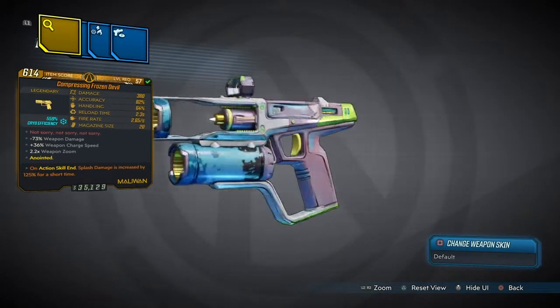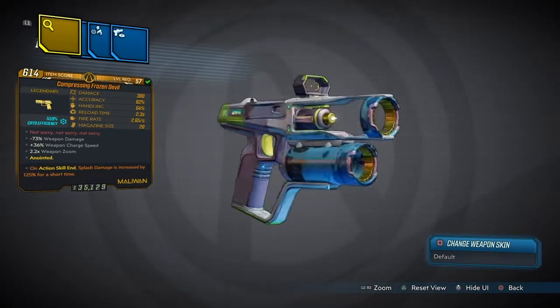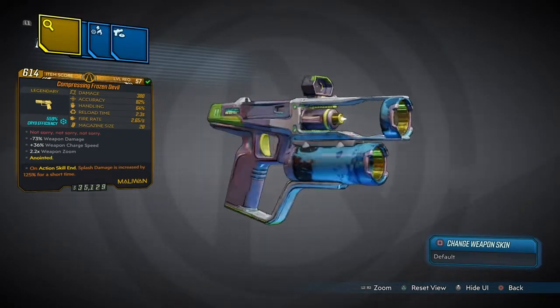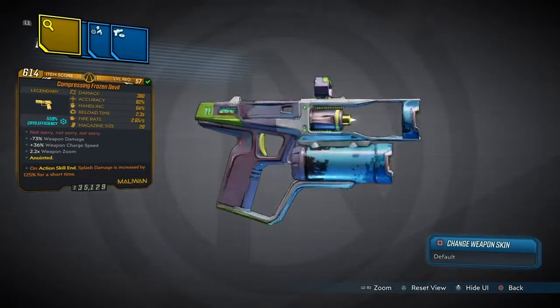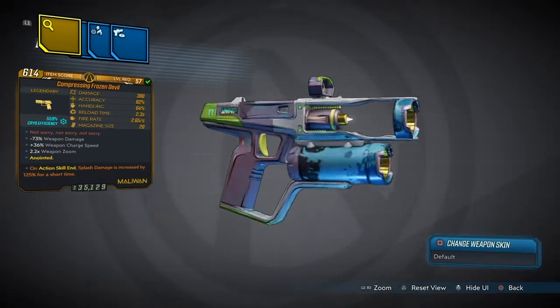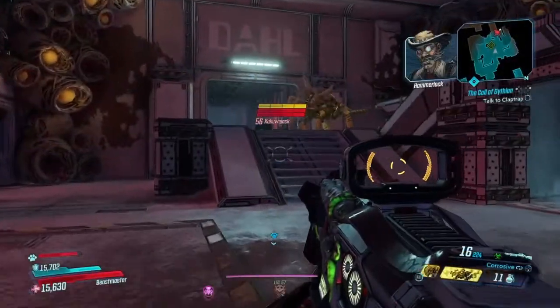So let's have a look at it. It comes with 380 on the damage, 82% accuracy, 64% handling, 2.3 on the reload speed, 2.65 on the firing, and 20 in the magazine. Minus 73% weapon damage, so it's not supposed to deal damage. Plus 36% weapon charge speed, 2.2 weapon zoom, and it's anointed — on action skill, splash damage is increased by 125% for a short time. And it's a Maliwan weapon.